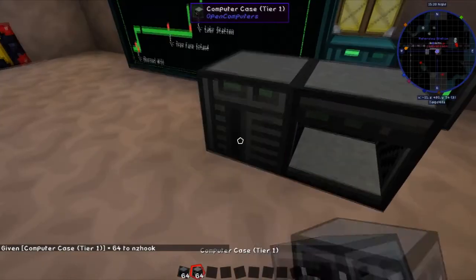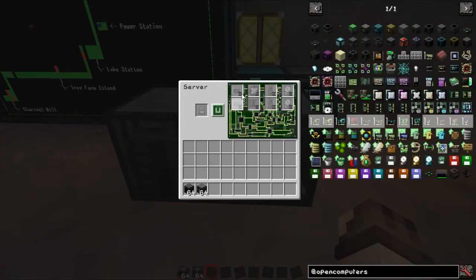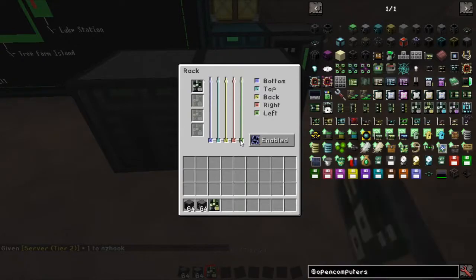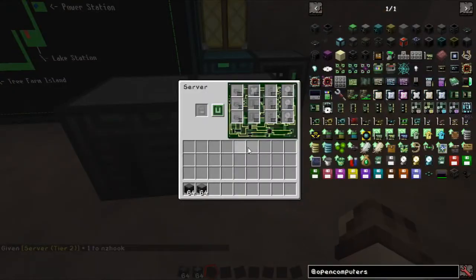Here we've got a little interface with just a little less. It's all tier 1, whereas if we go into our server we've got more: there's a tier 2 CPU, a bit more RAM, and of course two hard drive slots. If we were to go up to the next level, we go in here, right-click, stick that into here — now we've got tier 1 and tier 2, and the tier 2 takes tier 3 components.